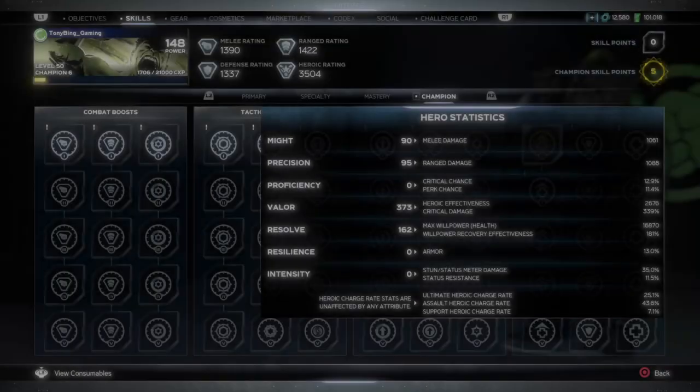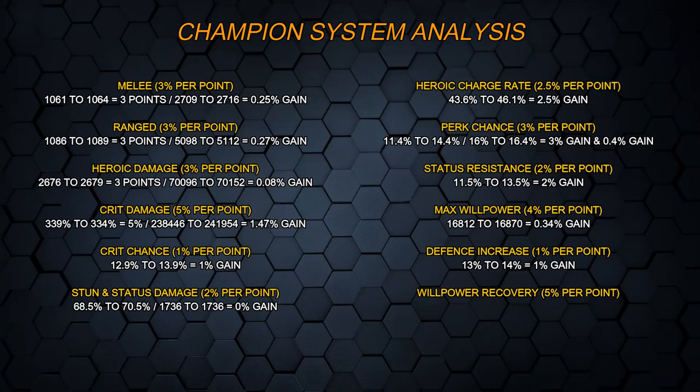Let's jump on to defense next. Hulk has been skipping leg day — there's no defense at all, it's only sitting at 13%. It should jump up to 14%, and it did jump up that additional 1%. This stat is similar to status resistance — it's almost impossible to actually test it. We see on the stat page it goes up by 1%, but are we actually gaining that? I genuinely don't know and I've got no idea how we would test it.